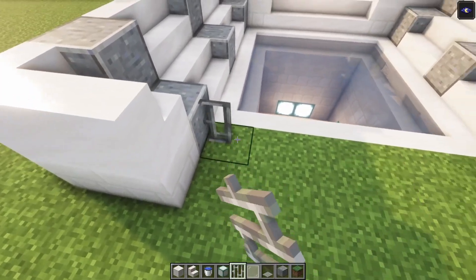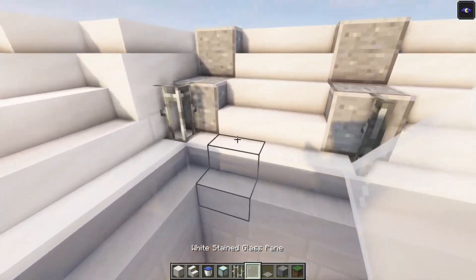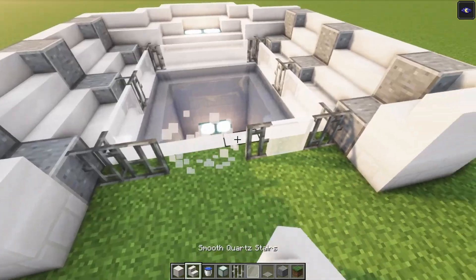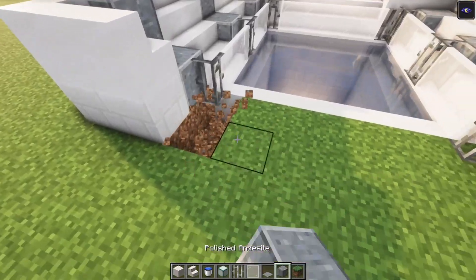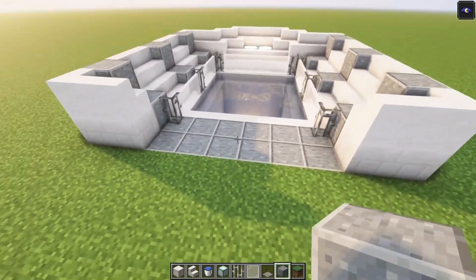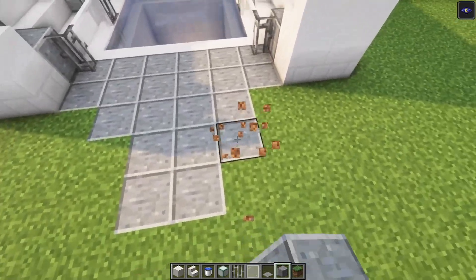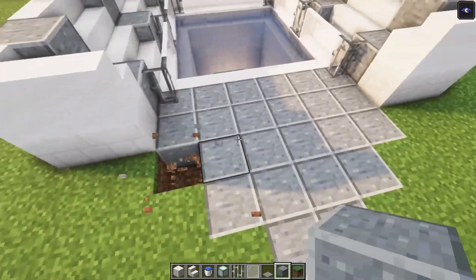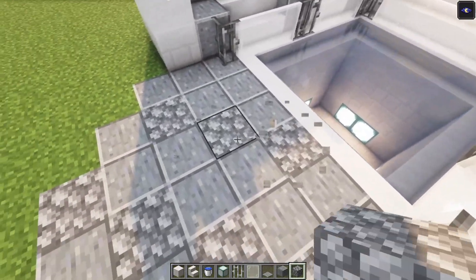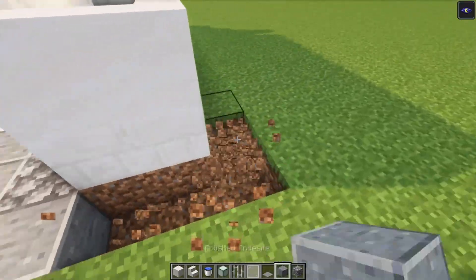Now let's fill this in as well. Take some iron bars and place them on the sides. After that take your glass and place it in as well — just add it in like this. Let's change this up and replace this with some polished end stone. Just to make a pathway. Let's add in some cobblestone and go across like this just to make a symmetrical shape. Now let's replace the sidewalks as well.